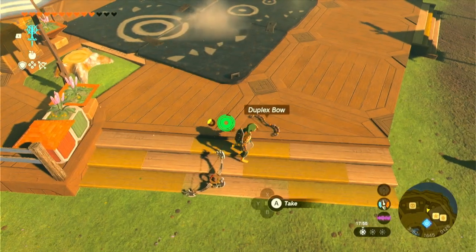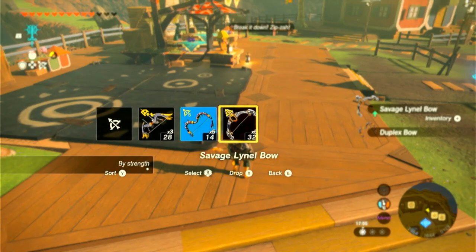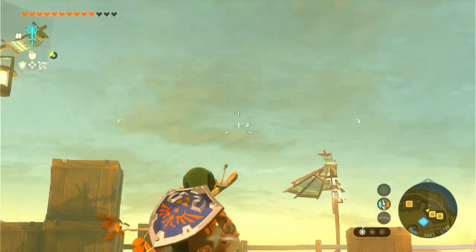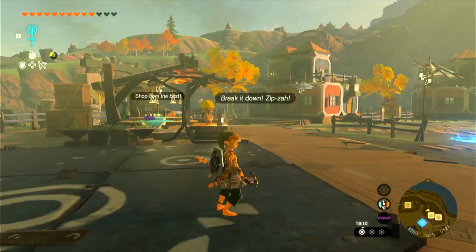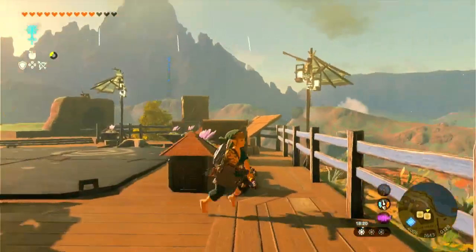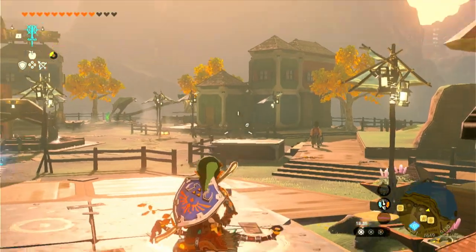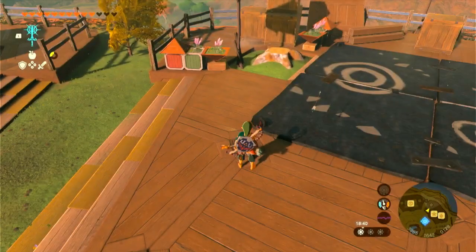Now I want to demonstrate another glitch using the duplex bow. I drop the five-shot bow and go through the transfer process — pick up, switch shields, pick up — and when I pull it out you can see it fires like a normal five-shot bow. But when I make the transfer permanent, not only does it have the wider spray, it also left a floating arrow right by Link's head. Running over here, the arrows actually fire from the direction of that floating arrow rather than from Link — it's called the remote arrow trap, a glitch discovered by Moz.